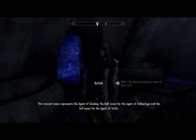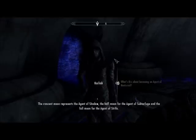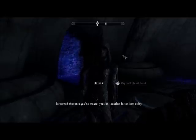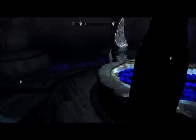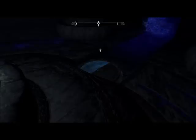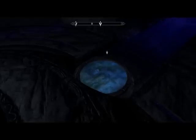The crescent moon represents the agent of shadow, the half moon for the agent of subterfuge, and the full moon for the agent of strife. After you have finished speaking with Nocturnal and Karlaia, you'll be provided with the opportunity to choose one of three different daily powers. The crescent moon will allow you to turn invisible for 120 seconds when you sneak. The half moon will turn all creatures within a large area hostile to each other for 30 seconds. The full moon will drain 100 health points from any target.